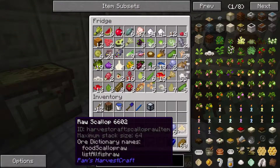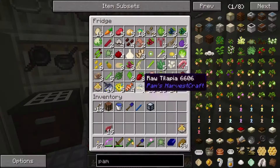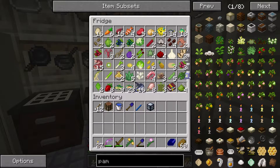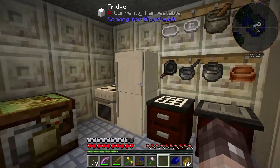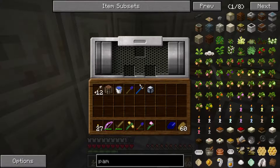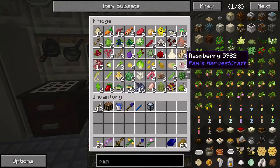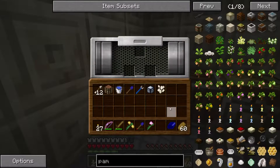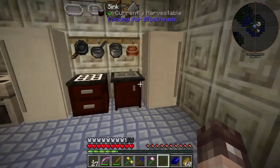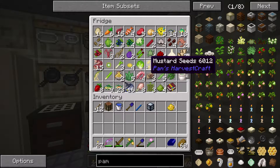Plenty of food options now - really liking the idea of an orchard type setup. We're going to need another fridge, maybe a whole wall of fridges. Testing the presser: putting in sesame seeds - it doesn't need any power at all.